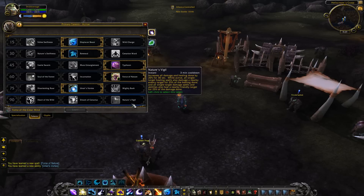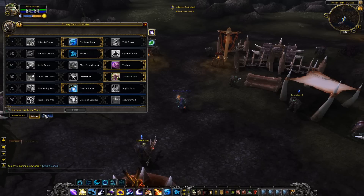Nature's Vigil increases all damage and healing done by 20 percent for 30 seconds. While active, all single-target healing spells also damage a nearby enemy for 25 percent of the healing done, and healing single-target damage spells also heal a nearby friendly target for 25 percent of the damage done. It has a three-minute cooldown, which is the only downside. I think Blizzard will buff the cooldown since we're still in beta.